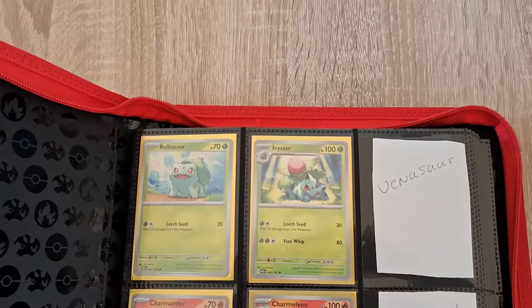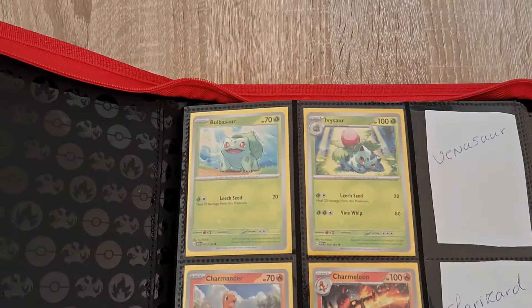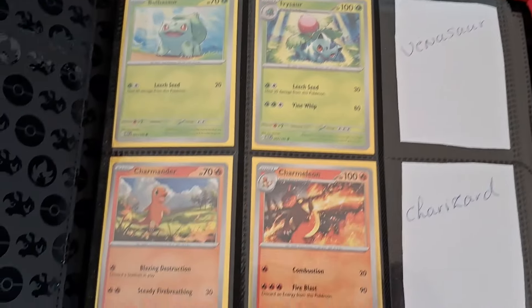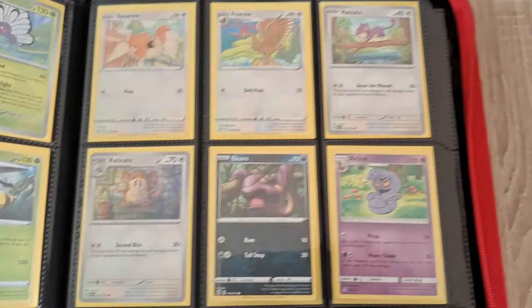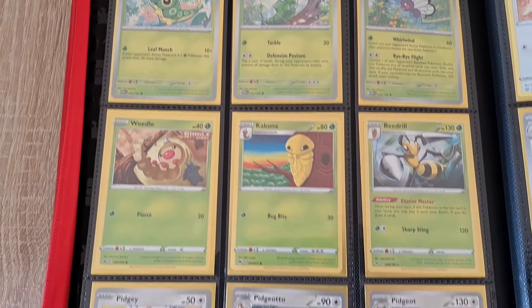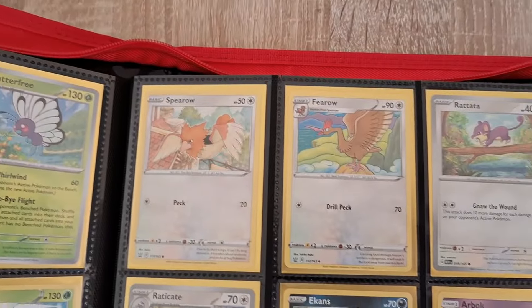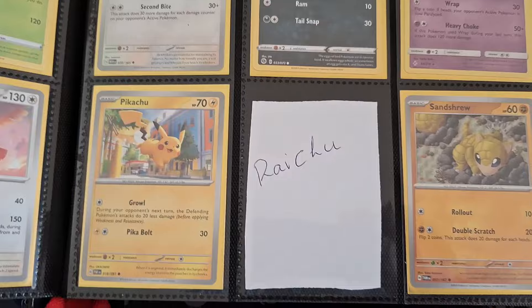Let me show you. These are most of them. We start with Bulbasaur, Ivysaur, and I don't have Venusaur — and the same goes for the other two starters. Every card you see, except for maybe two, are common. So we are going to try and get it to an upgrade binder.